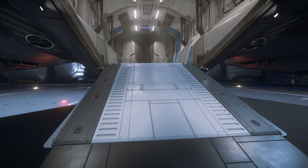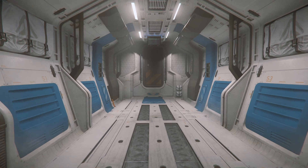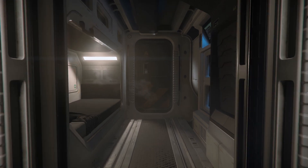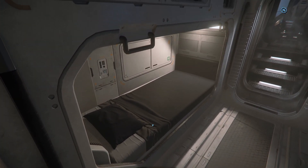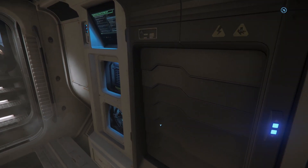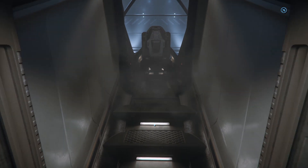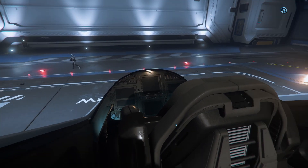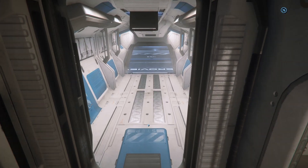The Avenger Titan is the closest real competitor to the Cutter and beats it in a few key areas. The Titan can outmaneuver the Cutter and has significantly more firepower. In its stock configuration, the Titan comes with two size 3 and one size 4 weapon slots versus the Cutter's two size 1 gimbaled hardpoints. The Titan also has four size 2 missiles compared to the Cutter's four size 1s. Both ships come with size 1 components, but the Titan has two shields and two coolers versus the Cutter's single component for each. That's a big advantage. To round it all out, the Titan has double the cargo capacity of the Cutter as well.